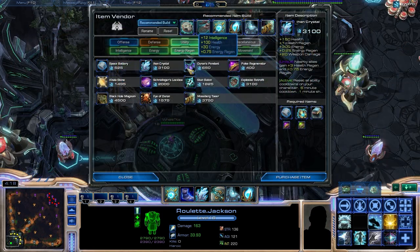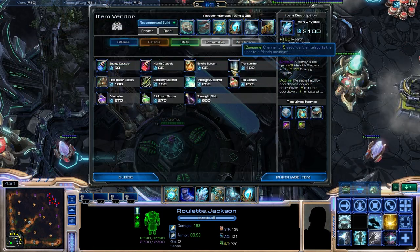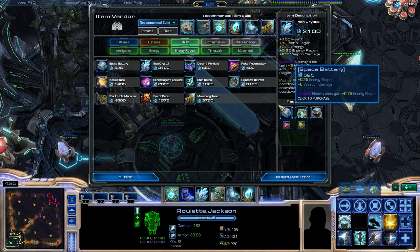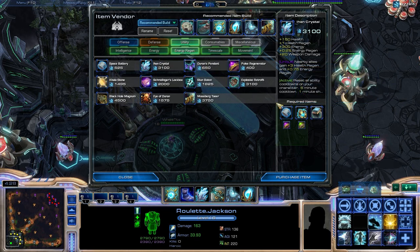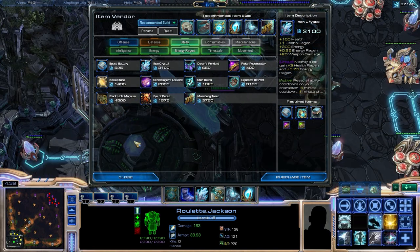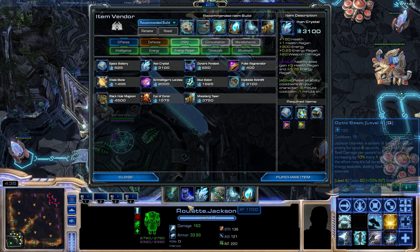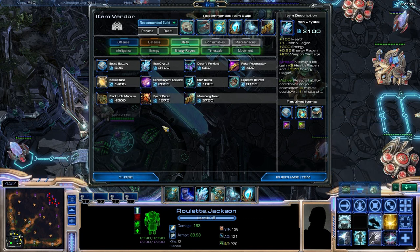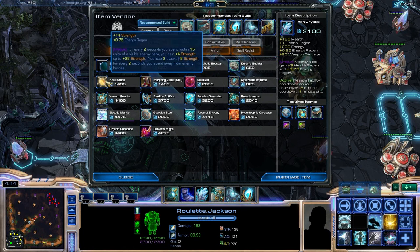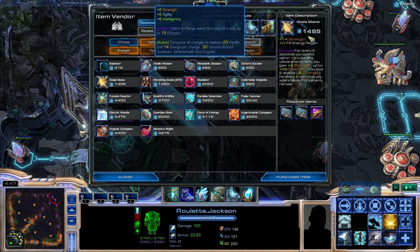For items on Jackson, I'll start with a pendant and a transporter if I'm going mid, or if I can, I'll grab a sustainer space battery for the side lanes. From there I rush a Warp Frag, as it's absolutely imperative on Jackson for that mobility to use your ult. If I'm doing poorly, I'll grab another Duran's Buckler for some extra health and tankiness, or if I'm doing phenomenally or really poorly, I'll grab a Call of Stone.